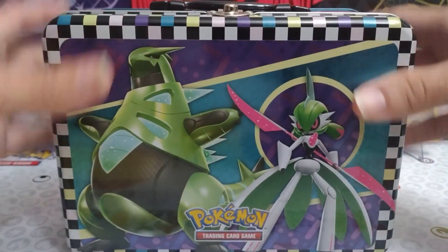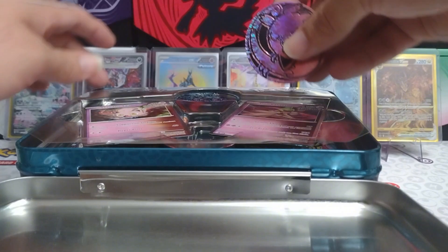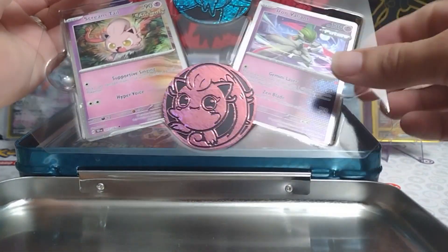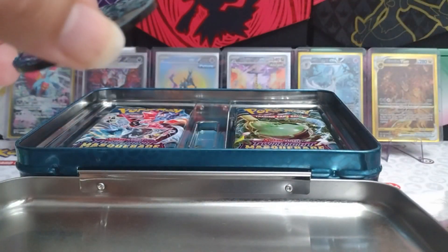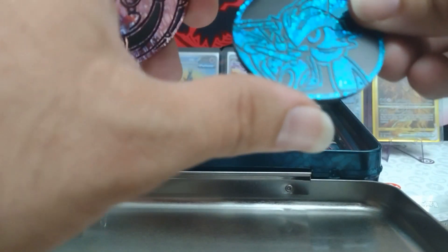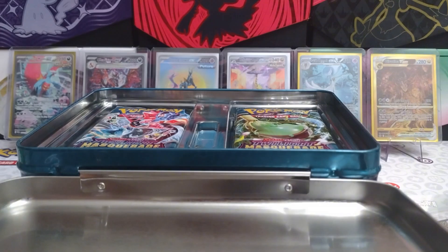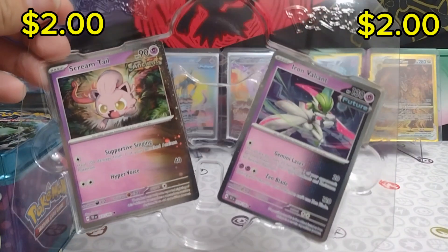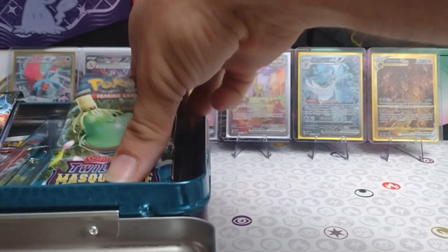We have our beautiful little lunchbox here — back to school for some kids. Our Screamtail coin decided to get loose and free. And this time we actually have an Iron Valiant coin that doesn't have part of it cut off like the last one we had. So we have the Screamtail and the Iron Valiant coins right there. And we have our two promo cards with Iron Valiant and Screamtail — Cosmos Hollows. And then we have our six packs here.